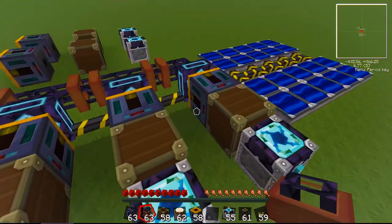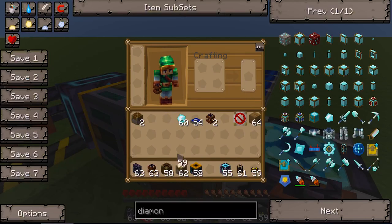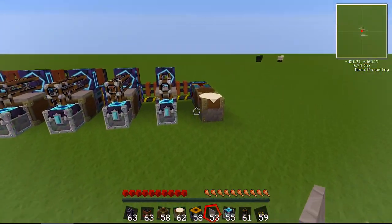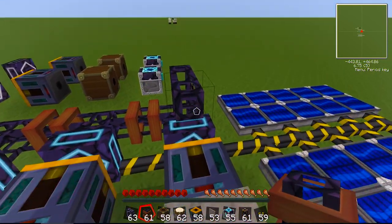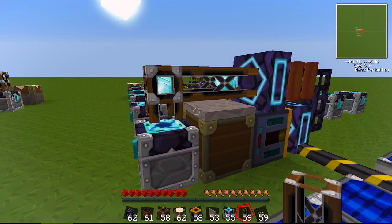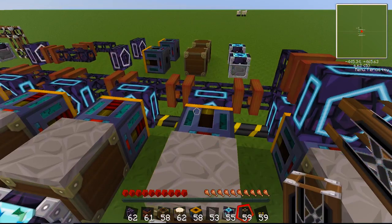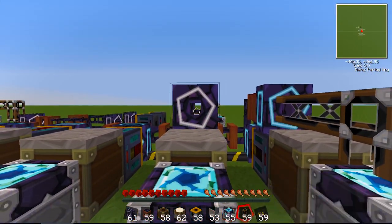One thing we don't want to do is accidentally feed tubes back into the condensers, so I'm using stone covers to prevent that. I'll go up and in and place an accelerator here. Now you can see what's happening — it's starting to suck diamonds out into the other chests to create more of those items. There's no overflow yet so they'll just go wherever they can. I'll top these off here quickly.